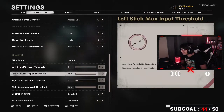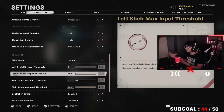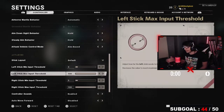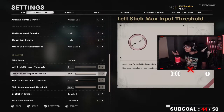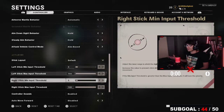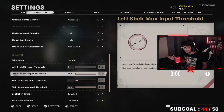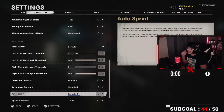The left stick max input threshold is also really important. I put it on 100. I believe it comes at like 99 or 98 by default, but I keep mine at 100. This is basically the opposite — it's how much input you need on your analog to fully get the maximum input. For example, trick shotters would want it on 100 because right when you go left to spin or whatever, you want your controller to pick up every single movement. You want to keep that on 90 or above — I recommend 100, that's what I use.